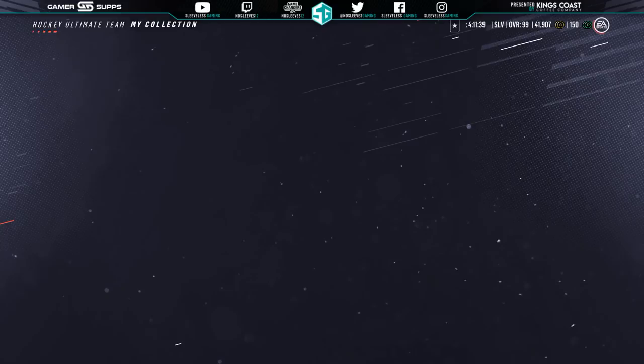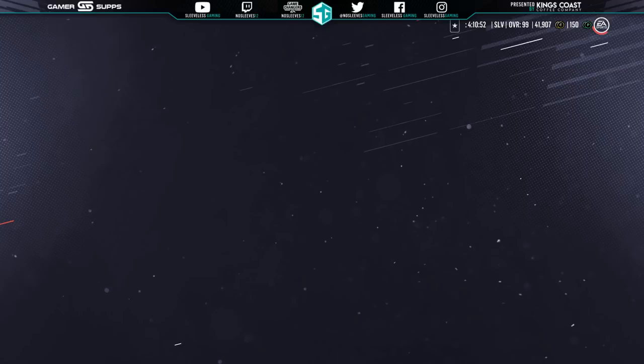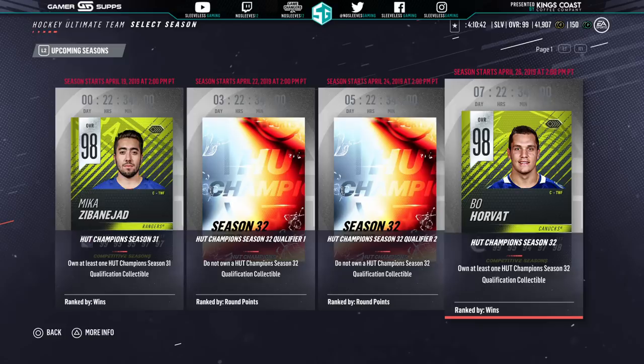Looking at comp season, we still have the Paul Coffey 94 overall comp season going on, but looking ahead to next week, we've got the 98 Bo Horvat with the Mika Zibanejad one going on right now. These are getting into really good card territory, especially with GWC coming up. These are all ones you really want to play in if you can, especially if you're a top player — it's good to try them out now.